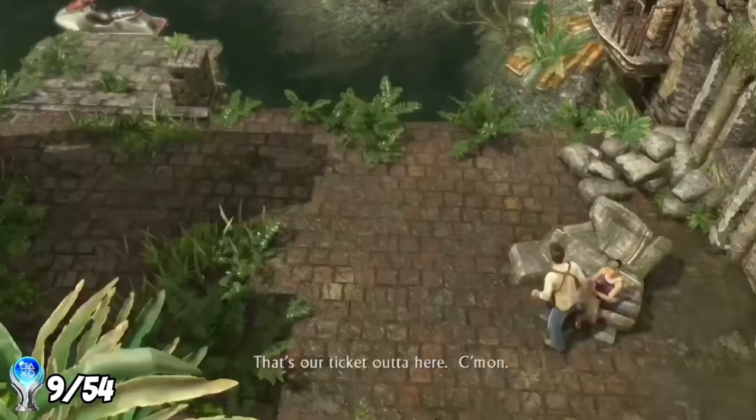Nate heads to Nepal and plans to meet Chloe to find the temple. The city has basically been destroyed as Lazarevic does anything he can to find the temple first. The first gunfight of this chapter wasn't too bad — I had to eliminate all enemies and then a truck spawned which Chloe destroyed. The problem I had was getting spawn-trapped, getting lasered basically instantly each respawn. The next gunfight was more frustrating as two enemies at the far end could somehow hit me even though I appeared to be behind cover.